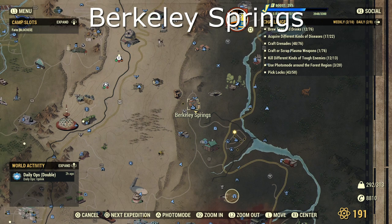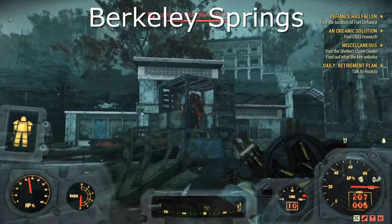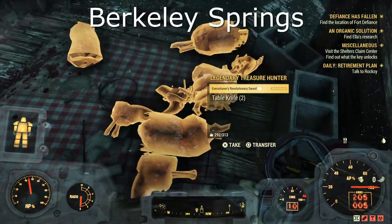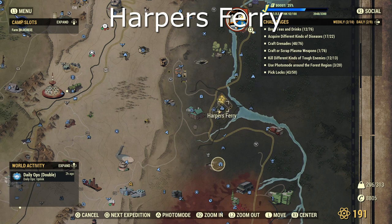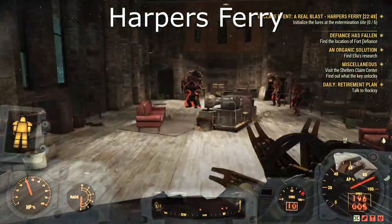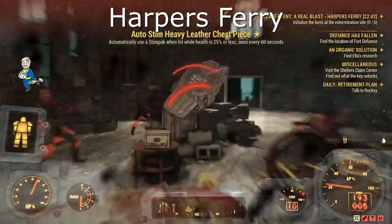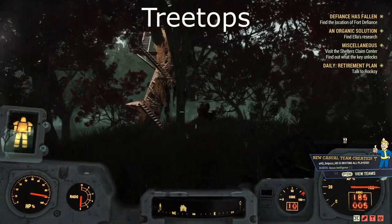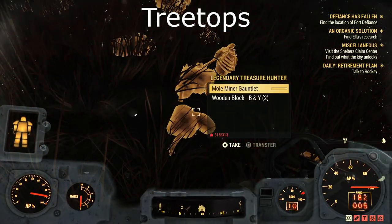Onto Berkeley Springs — another decent sized area. This one was in the sort of centre, but make sure you check all the buildings around the outside that you can access. Next up we have Harpers Ferry — I found mine spawned inside the church. I reckon there are others around; I haven't actually explored this area properly yet. Next we have the Treetops — I found mine just as I spawned in, just below the big tree that you climb up. I'm not sure if you can find any at the top.